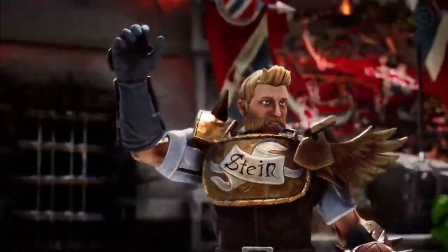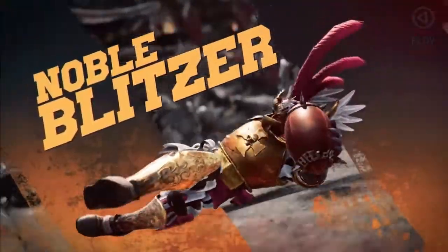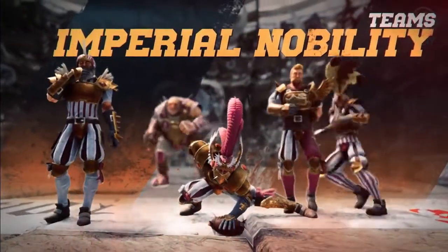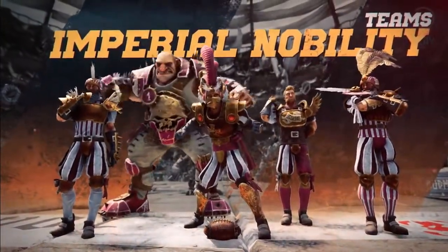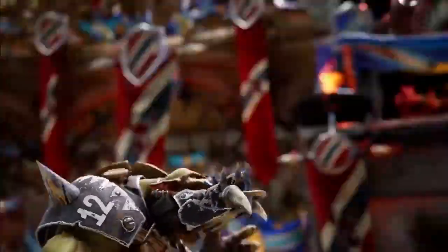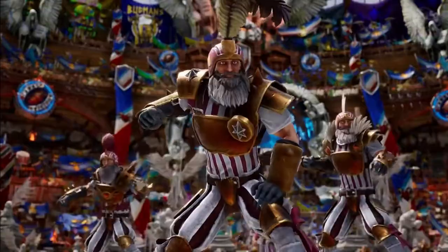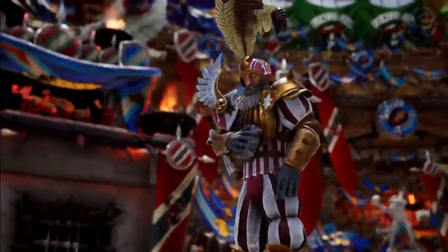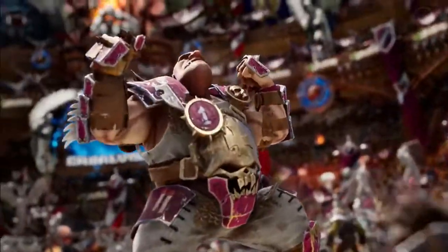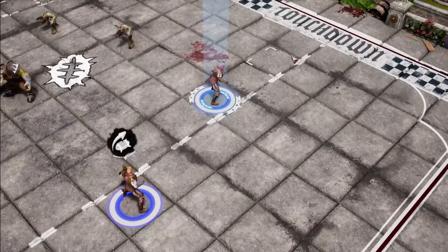The Imperial Nobility's team mainly consists of human players, but they often also include an ogre for his outrageous hitting power and ability to clear the field. The Imperial Nobility primarily relies on its aggressive defense and swift counterattacks. Bodyguards and linemen create a solid defensive line, acting like a wall to stop your opponents. The ogre's hitting power serves both defensive and offensive play by creating spaces on the field. Counterattacks rely on blitzers and throwers working in tandem.